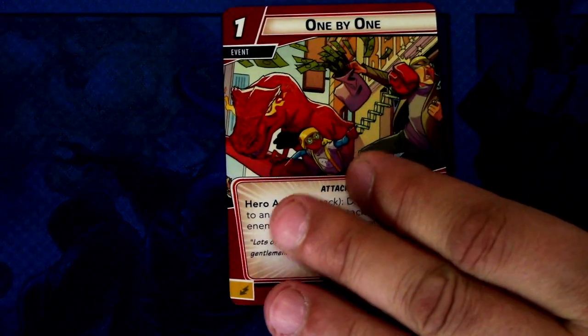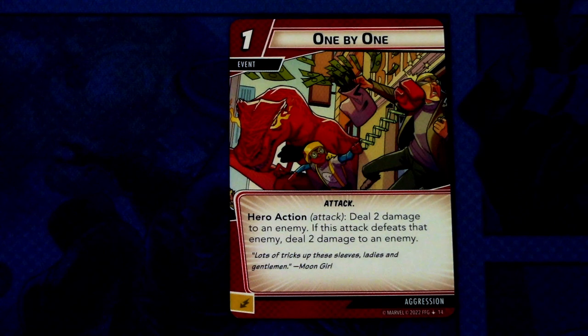Next up we have One by One — three copies. One by One is a one-cost attack event. Hero action attack: deal two damage to an enemy. If this attack defeats that enemy, deal two damage to another enemy. It can be committed as an energy resource. It's a kind of crowd-control event — great for clearing multiple small enemies or minions, or removing a minion and then hitting the villain with the remaining two damage.